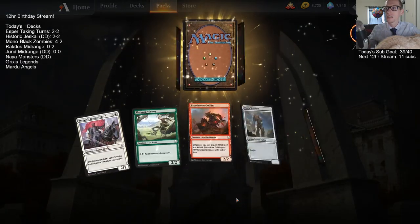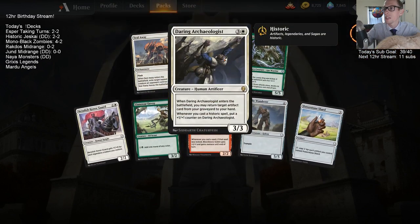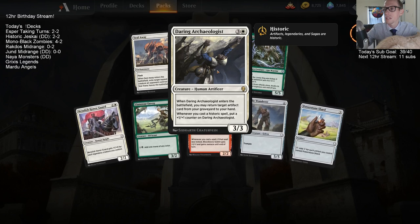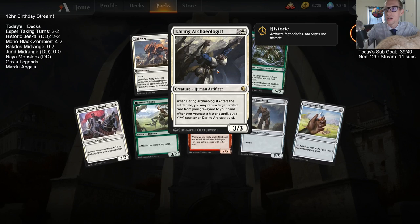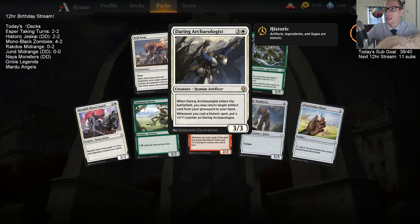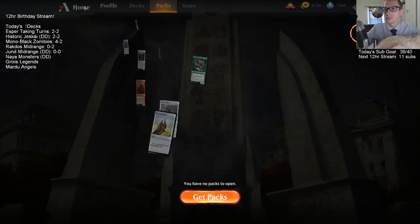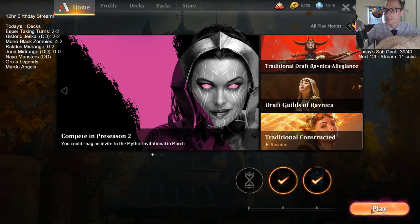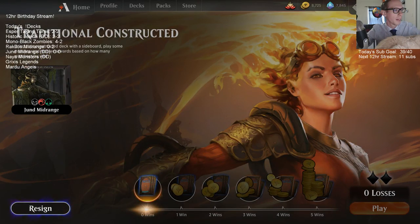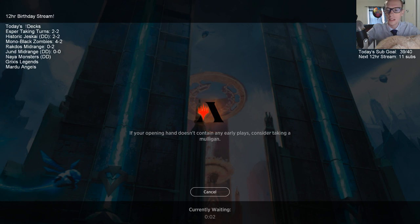Dominaria pack, let's go — let's get a mythic! We got Daring Archaeologist. Okay, that looks like a Daring Archaeologist just climbing a mountain with no help. I don't really see any archaeology going on — it's more like a daring mountain climber. Once we have all the cards, I haven't thought of what we'd do instead of cracking packs.